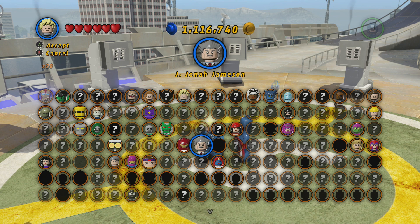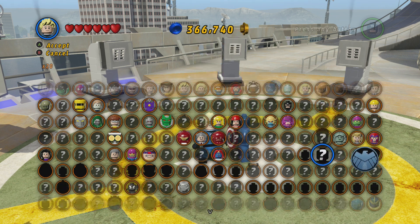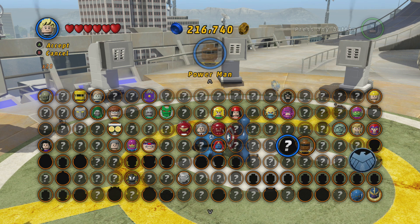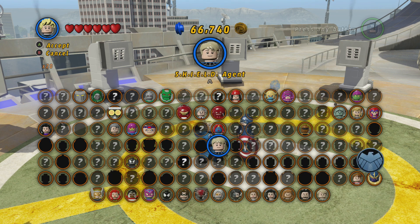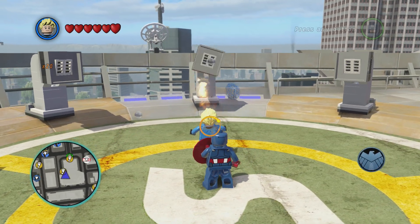Now I can just go through and start randomly unlocking people that I have available. There we go - I just unlocked a bunch more people.